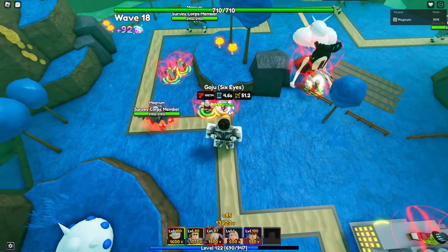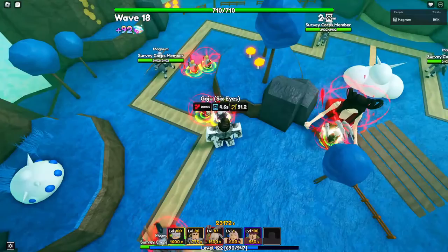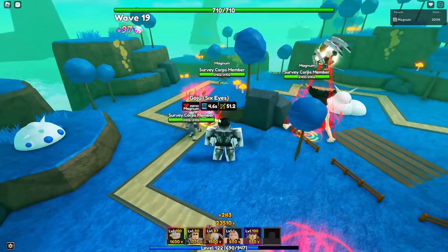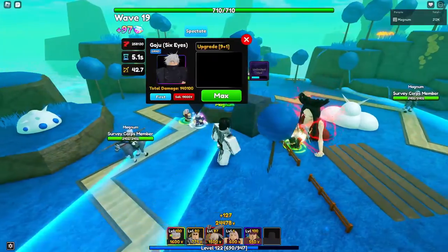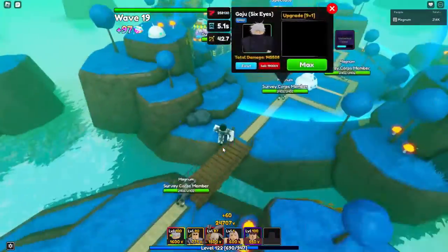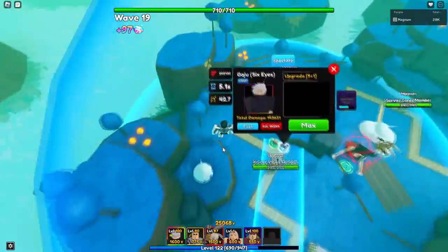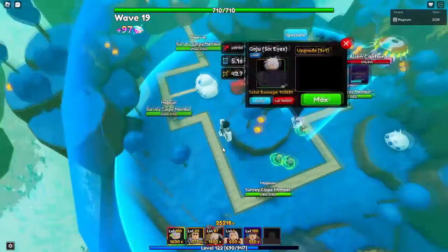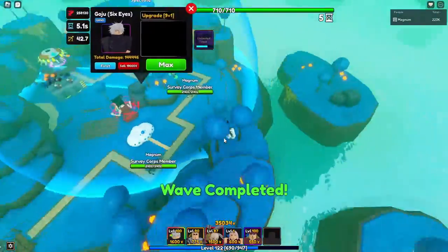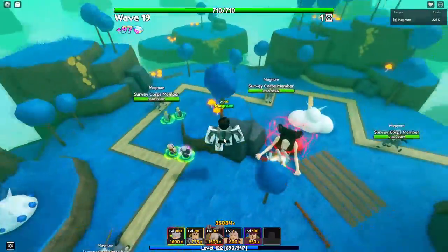That is his actual damage — 551,000 — absolutely wild insanity. His range covers almost all of the circle for the first part of Namek, which is really good. It's not quite as good as Yuta's, but it's really, really good — definitely one of the better ranges in the game, up to par with Coyote's at the moment.